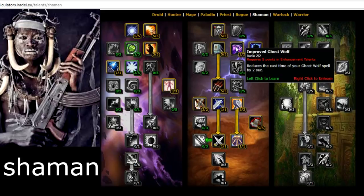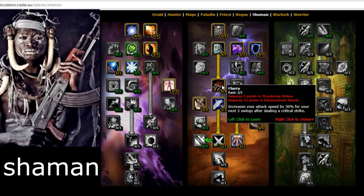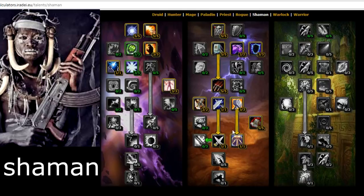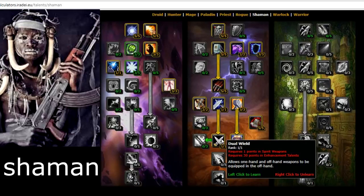Improved Lightning Shield increases the damage done by Lightning Shield by 15% — you'll be using Lightning Shield constantly. Flurry increases your attack speed by 30% — amazing. Improved Weapon Totems — make sure you get that, put down your weapon totems for your party. Dual Wield is very good to have — you're gonna be dual-wielding a lot.